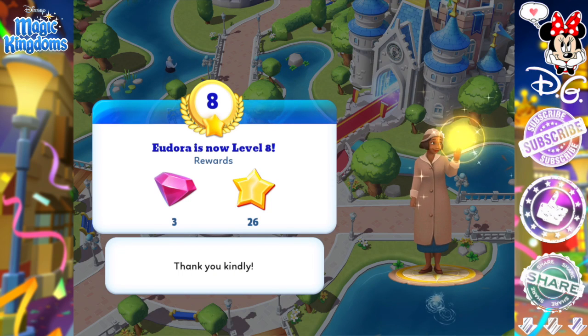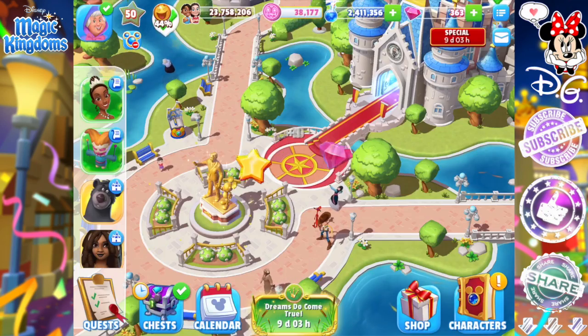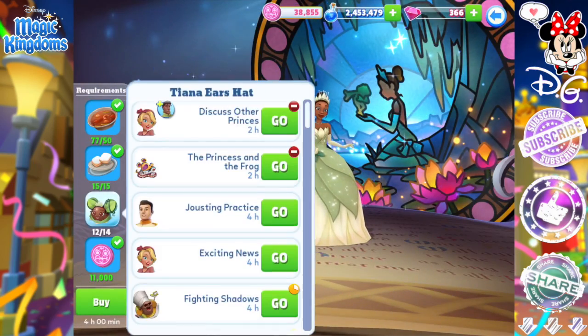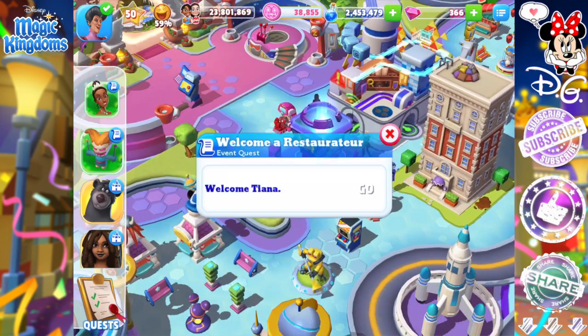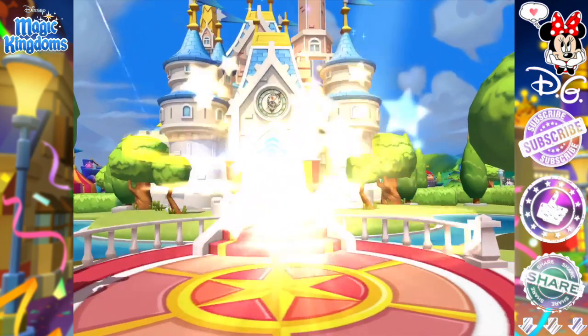Eudora is now level eight! She is a level eight, guys — insanity. At this point, Tiana is only two ears hats away, and you can tell by the time at the bottom of my screen how ridiculous this is taking. It's super long.